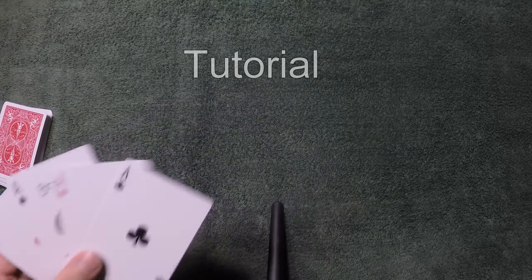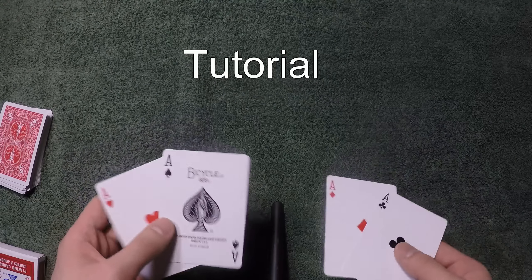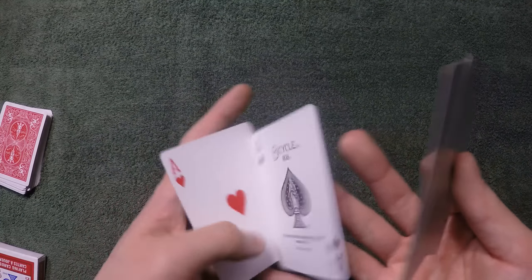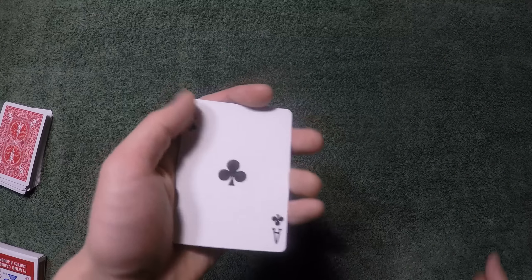Let's see how it's done. Sorry about that long performance, but I'm telling you, this trick is worth it. You actually need to know only one sleight of hand, which is the Elmsley count, which looks like this. Let's say you have a face-down card right here. If you just do that, you actually don't see the face-down card. See? So that's what it is.